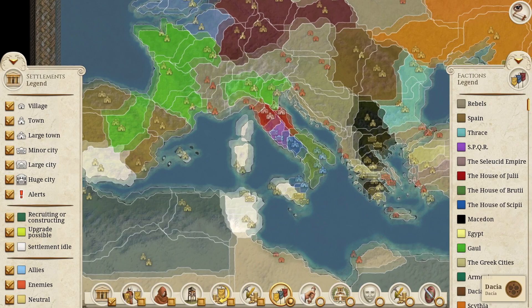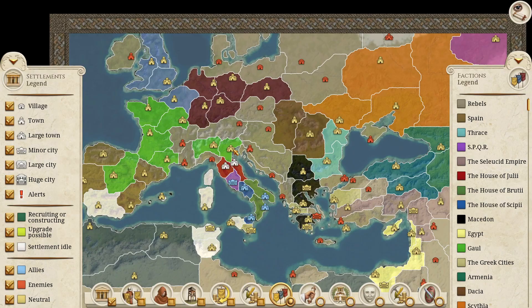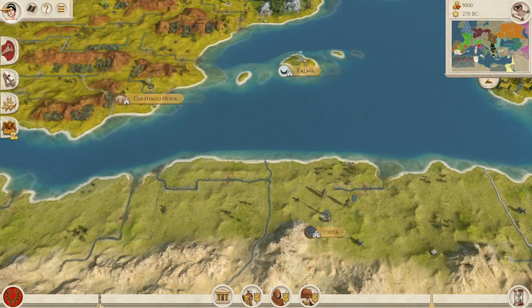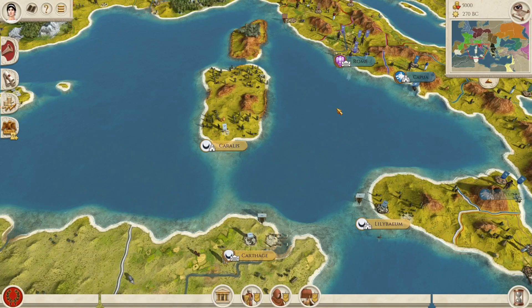That will also help the AI, because the AI has a really hard time managing non-contiguous empires — look at how it manages the Scipii family's holdings. The main things I want to say about the barbarian factions in the west are those. Of course, giving Carthage Carthago Nova is going to really improve their start position, and Carthage could definitely use a bit of a buff there.